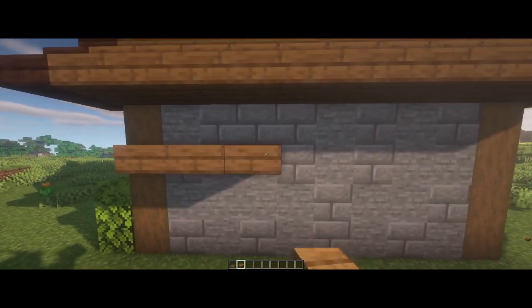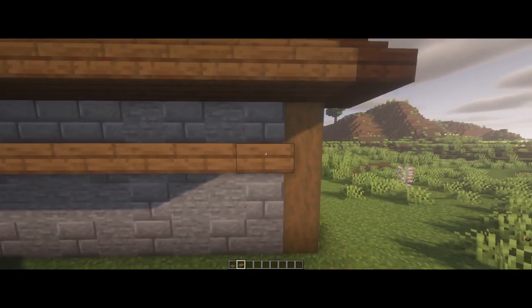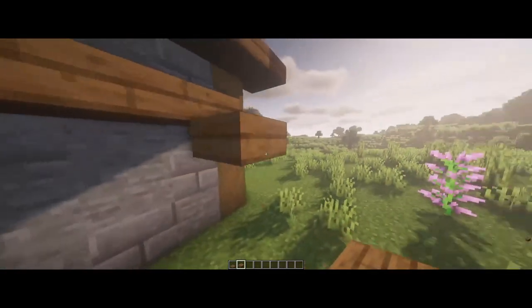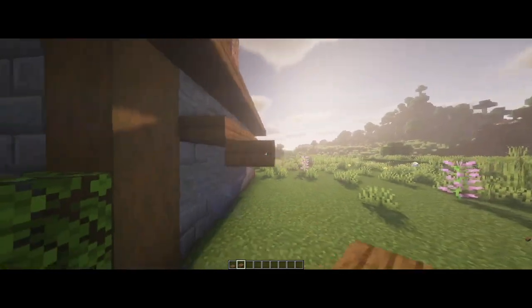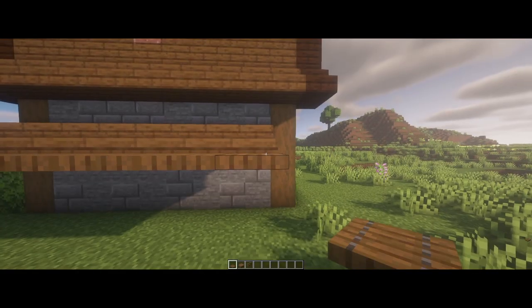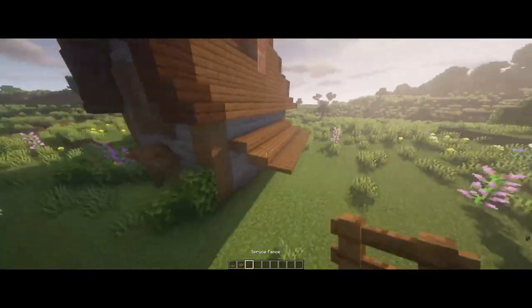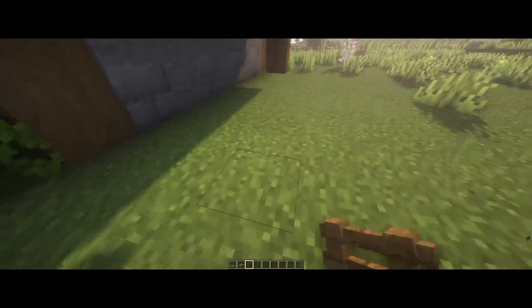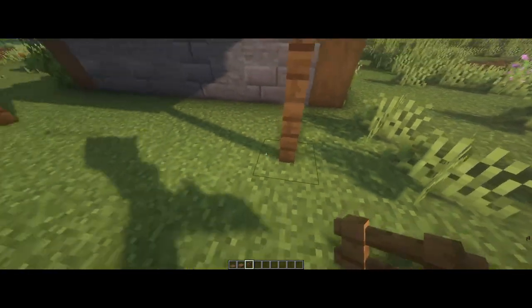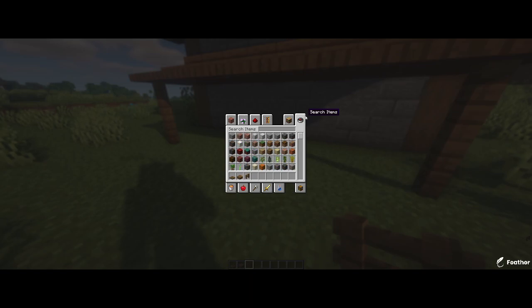First off, we're just going to be placing some slabs along the build. This is a kind of little porch design, but you could use it for storage or whatever. Just place some slabs like that, then some trapdoors along like so, and then grab some fences and place those underneath. This is a really simple thing but can make your build look really nice.